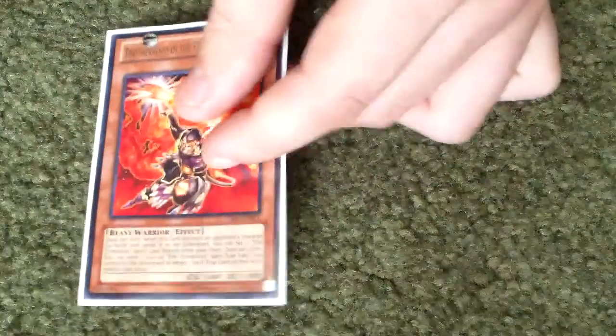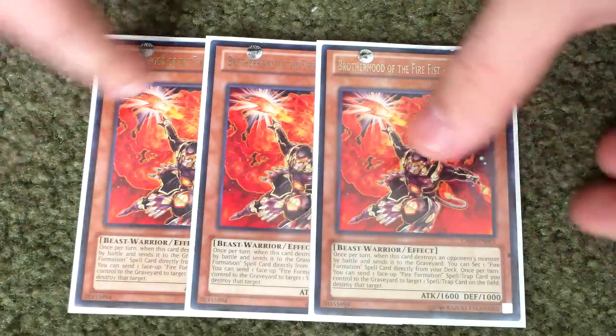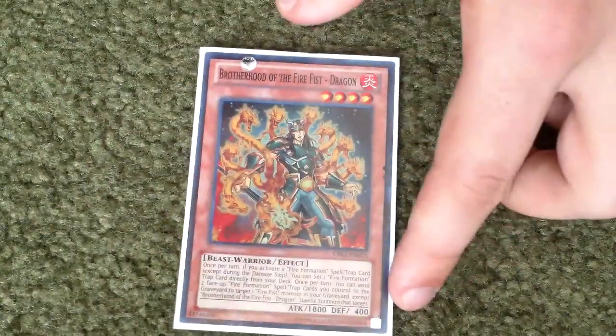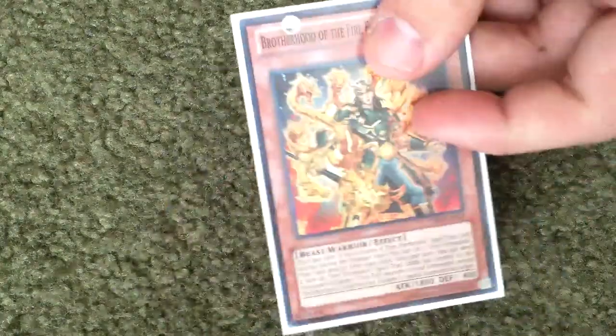And then I played three Gorilla — especially good as your back row remover, also really good, just an amazing card. And then one Dragon just to get rid of your dead Fire Formations that are on the field, so also really good. And that's basically the Firefist portion.